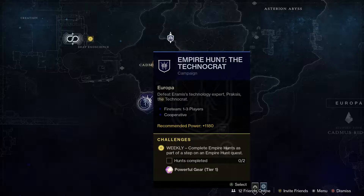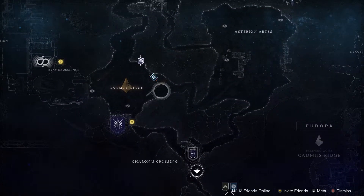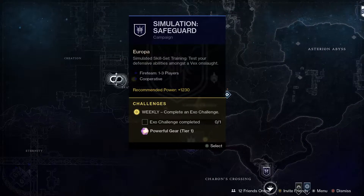There is plenty to do on Europa. First of all let's have a look at the Empire Hunts — this week we've got the Technocrat and if you do that you're going to get a powerful drop, so it's well worth doing those. The Eclipse Zone this week is in Cadmus Ridge and we've got a new simulation called Safeguard, and again you get a powerful drop if you do one of those.